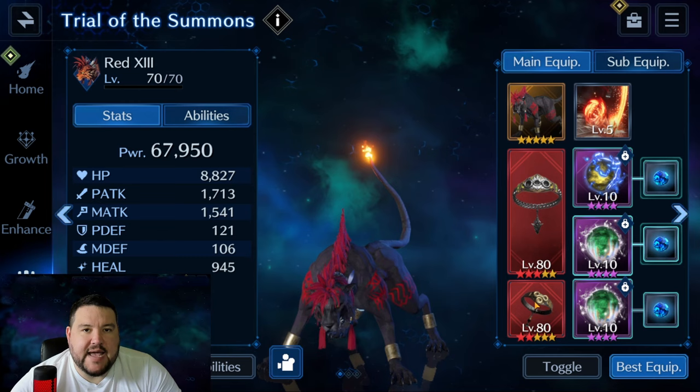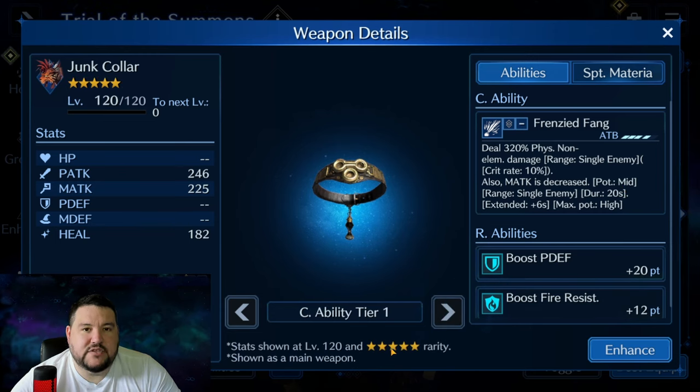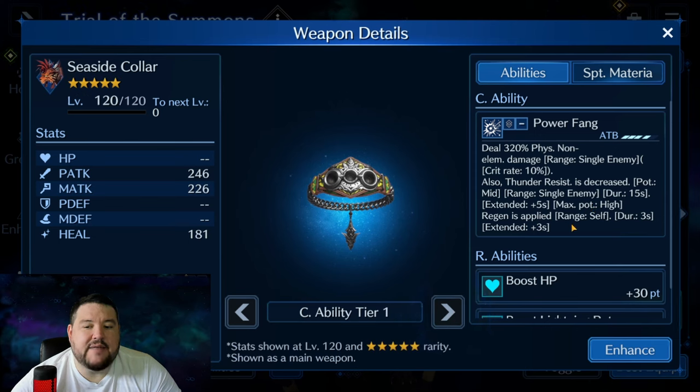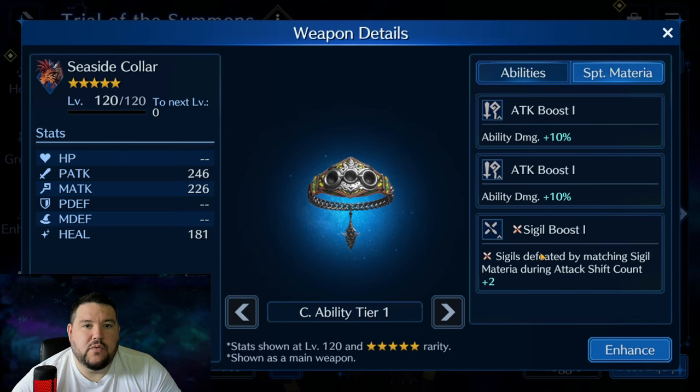For Red's setup, because the magic attacks are a thing, we are going to be using Frenzied Fang here to decrease his magic attack. This is mid potency; it stacks to high and it is that good even at five stars, so you only need one copy of this to work. Next we have Seaside Color, which is just as big of a deal. There are several times where we need to deplete his gauge — lightning damage is the way to do that. But he will buff his lightning resistance. This decreases at mid potency and stacks to high as well, and does this at five star right out of the box. Also helpful for this fight is the boost HP, boost lightning potency, and X sigil boost. This weapon was like built for this content in my opinion.